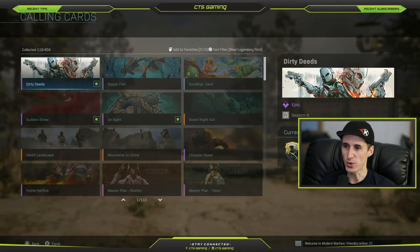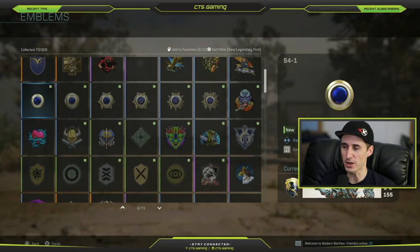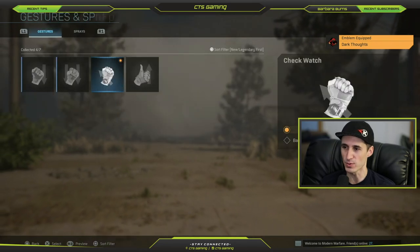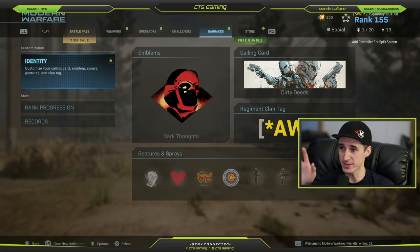Let's go ahead and take a look at the emblems and calling cards. Here is the Dirty Deeds calling card - I've equipped the emblems. Going back to the top there - that is the Dark Thoughts emblem. Alright guys, so there we have it - full bundle equipped, both guns, emblem, and of course the calling card.